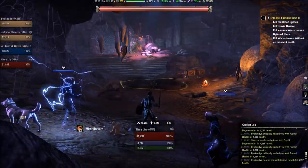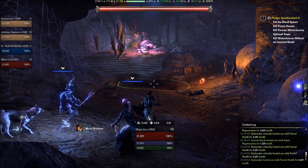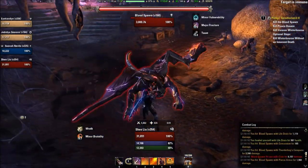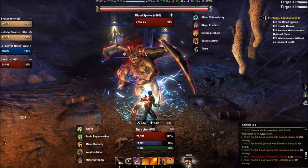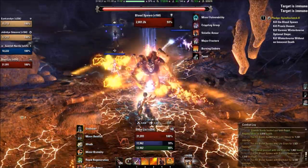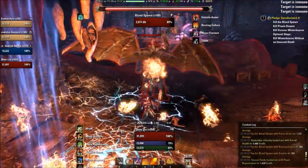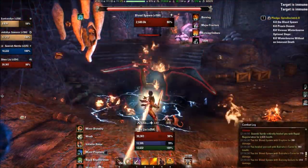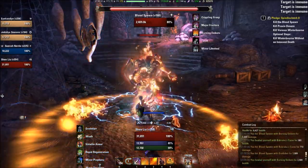Coming up here is the next fight. He will spawn where I'm putting down my ash circle. He is Bloodspawn — very commonly used as a DPS test before Homestead came out. He's a typical gargoyle, not that many mechanics. He has a heavy attack right there — you gotta block that. He'll run to the center where he spawned and do a very large AOE smashing attack. You should block through it, but the healer can also heal through it as well.